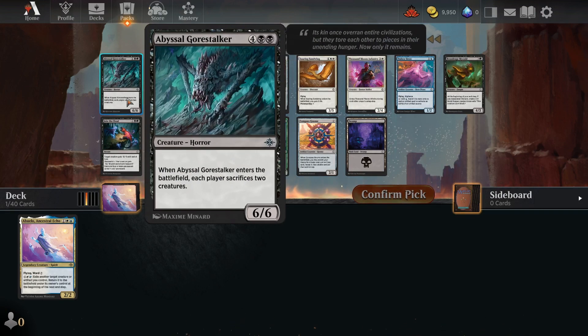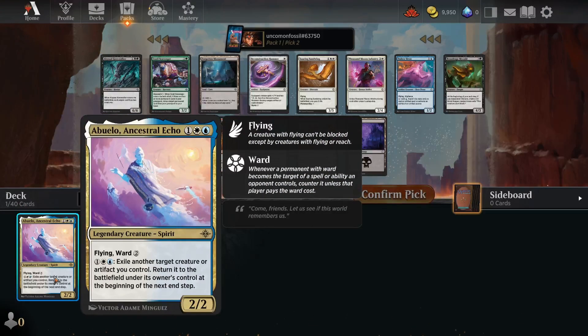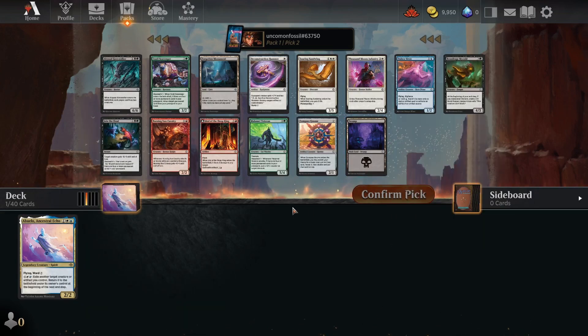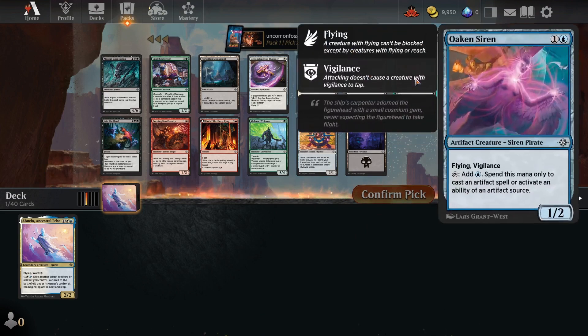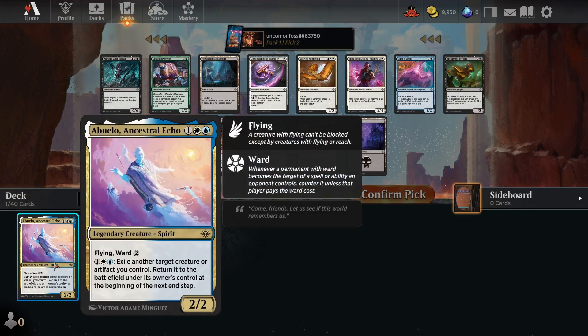I want to read through each of these cards carefully and think through what each does. Getting good creatures is probably the best thing to prioritize, along with disruption cards. I do like instants because of the flexibility, and cards that cost any color mana are nice to grab because they give flexibility. While I have a white and blue creature at this point, I could still go in a different direction and not play it at all — I need to be open to that.